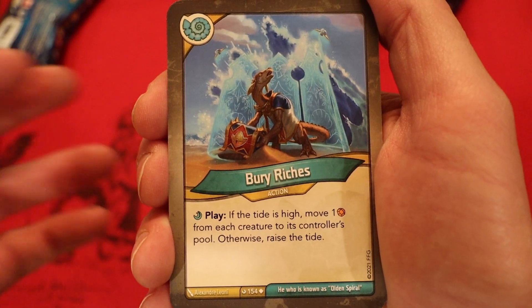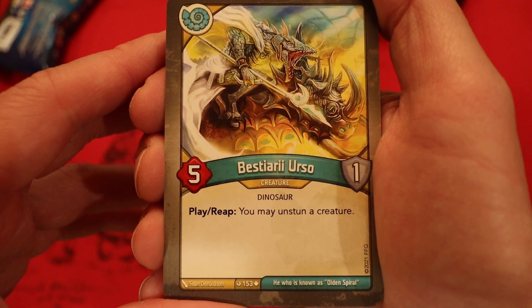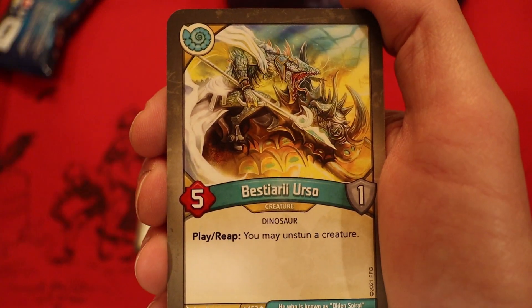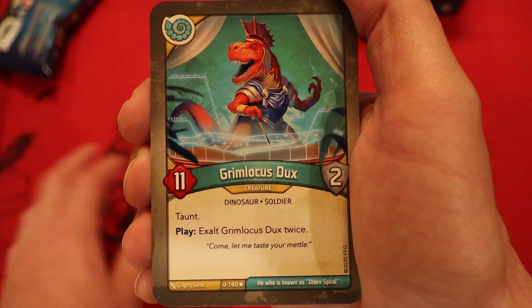It would be interesting to see how Sorion is as a whole as a house. Bestiari Yerso — 5 power, 1 armor. Play, reap: you may unstun a creature. That is a very, very weird effect — almost too specific. Then again, in the last set we did have a few creatures that came into play stunned inside of Sorion, so maybe that's a common theme in this set as well.